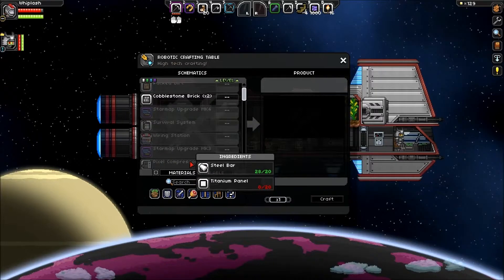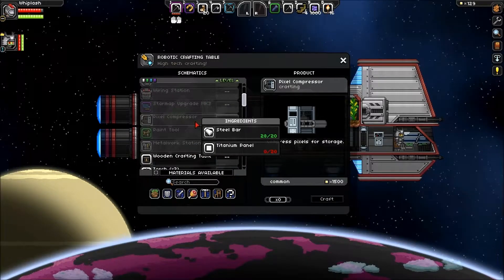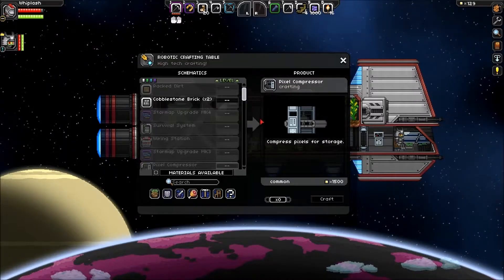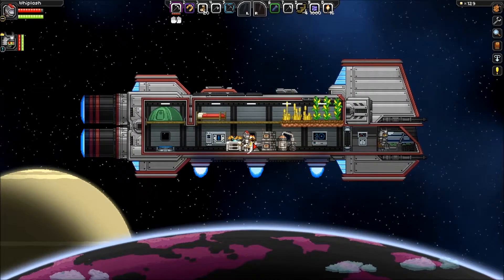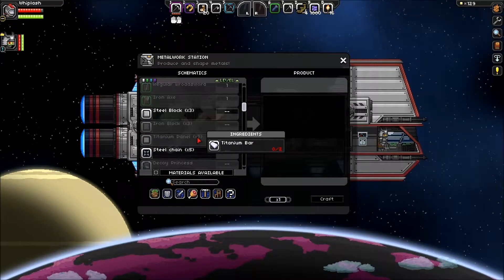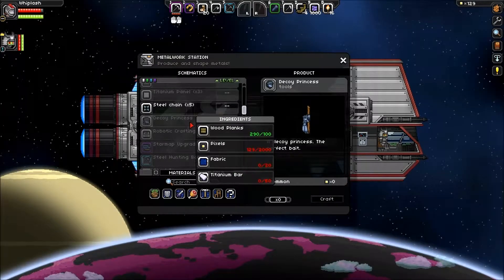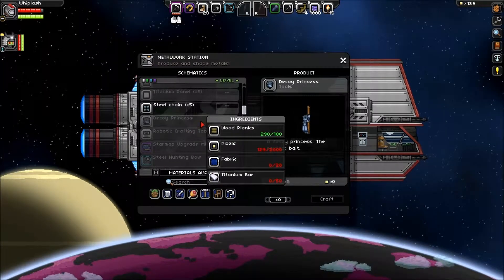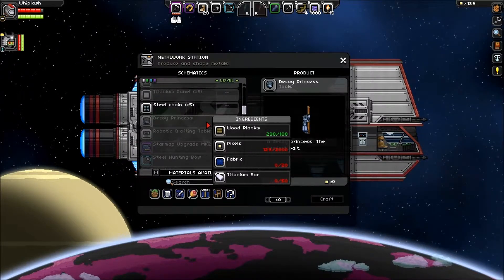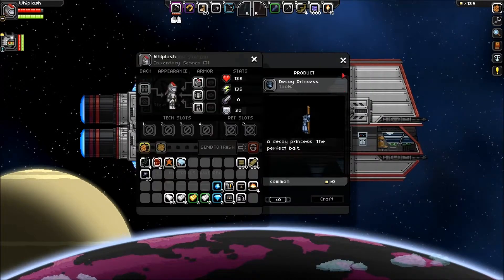I can make a pixel compressor at this point — that's how you convert your pixels into blocks that you can store, but later when you want to uncompress them back to money it takes a cut. Decoy princess — it's at the metal workstation: costs 2000 pixels, 100 wood planks, 20 fabric, and 50 titanium.